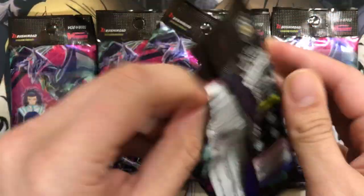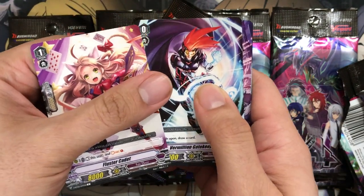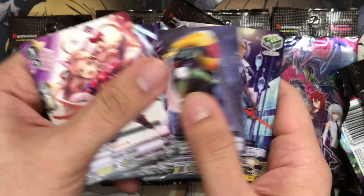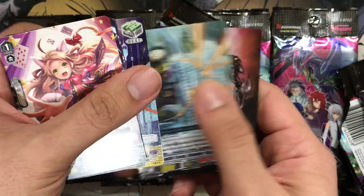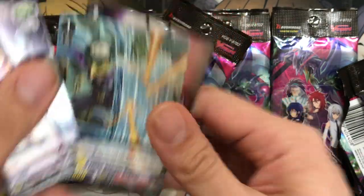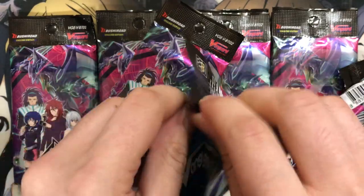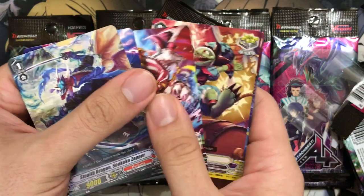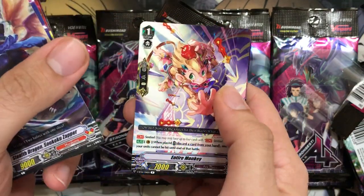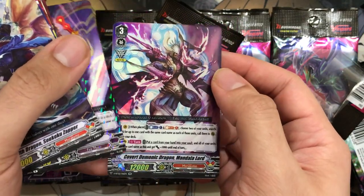A lot of the Shadow Paladin support helps assist with Phantom Blaster Dragon and the Dark Dictator, so lots of grade ones and twos as triples in this pack. Another Cursed Doctor. Stealthveen Hamper Gapper and Werewolf Seeger for our rare. No Vanguard rares yet — I hope they at least bumped the ratio up. From the Q4 booster pack you only got one Vanguard rare; I think they upped it with the next two. Entire Monkey. And we have Covert Demonic Dragon, Mondala Lord for our double rare — backup Grade 3 for the Murakumo deck.